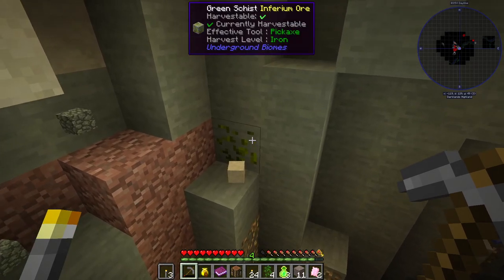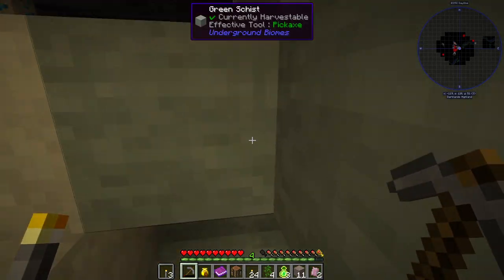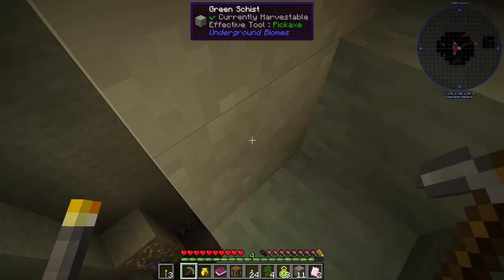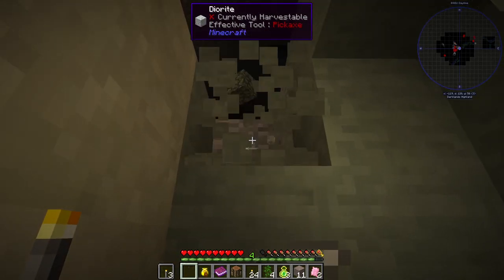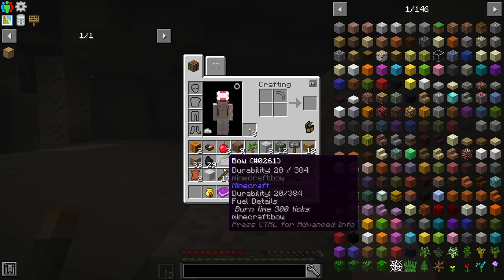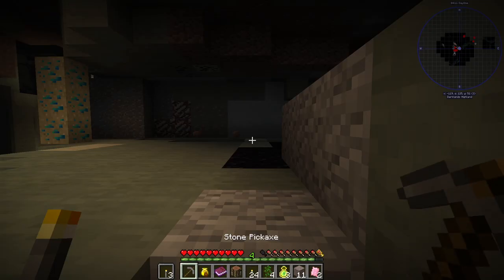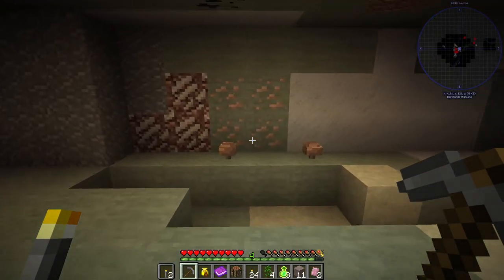I see some osmium. What the hell — inferium? That's from Mystical Agriculture I think. I don't think I've actually played a pack that uses that in the world — usually you just get it from other sources. And we are running out of inventory space as well.